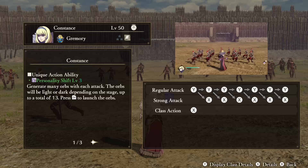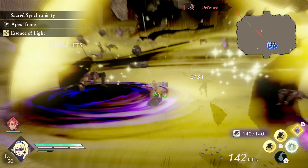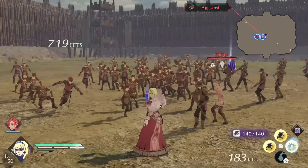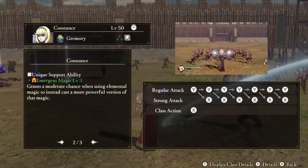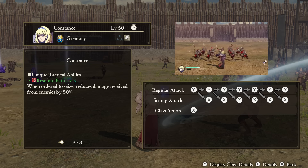Constance — Unique Action: Personality Shift. Each attack will create orbs around you, and you can hold a maximum of 13 of these. When you feel like it, you can use your Unique Action button to launch the orbs out at enemies for a quick bit of damage. These will either be light or dark damage depending on the time of day of the stage you're on. Support Ability: Emergent Magic. When using elemental magic, you will sometimes randomly cast a more powerful version of that magic. Tactical Ability: Resolute Path. When ordered to attack a stronghold, you will receive less damage.